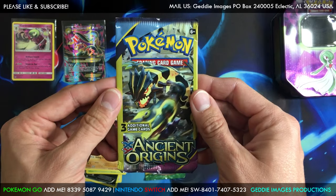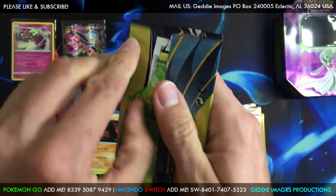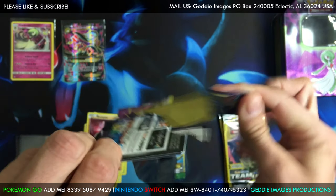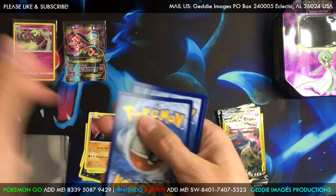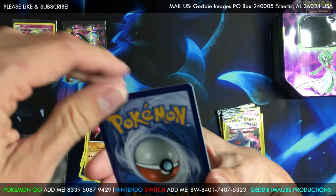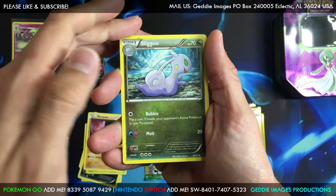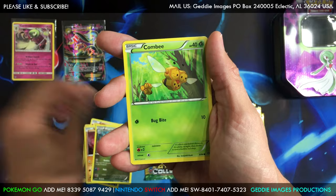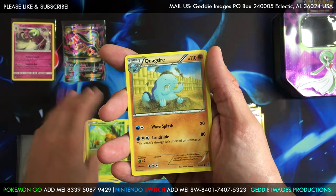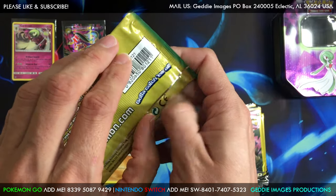All right, Ancient Origins. You may get one guaranteed pull per tin, guys. So far the last tin — I don't want to spoil it — that card is in the top right up there. It's Sliggoo. We've got a Quagsire. All right, Fates Collide and Lugia Break.